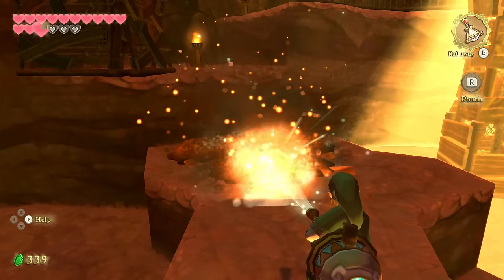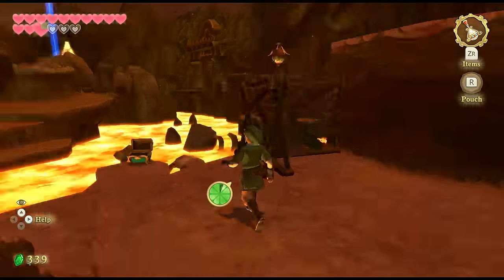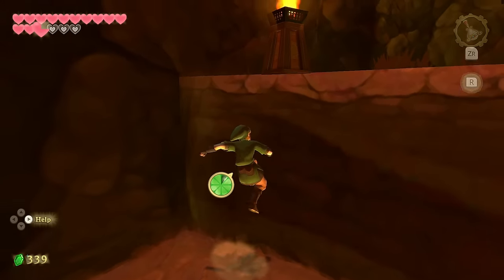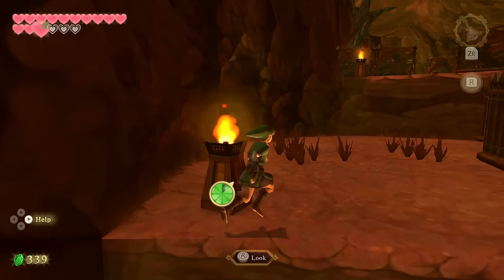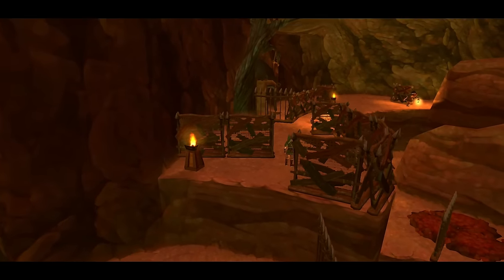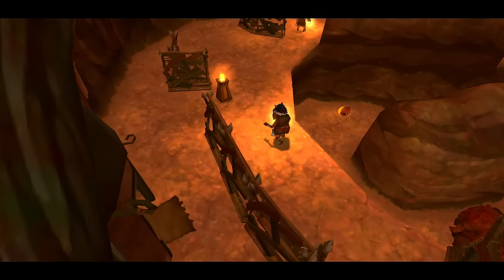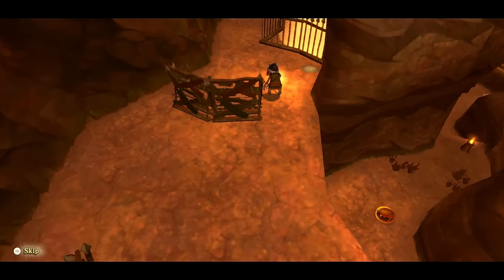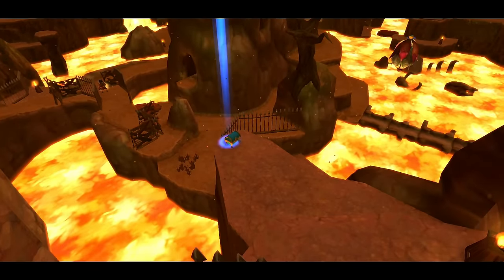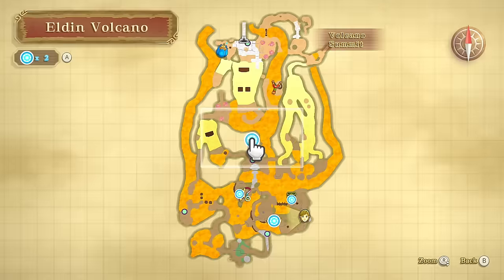Nice, we got the Gust Bellows — the vacuum. It marks spots that need the Gust Bellows. I assume they're bits of lava thrown out by the eruption because they weren't here before, but they were in the Fire Sanctuary at the summit. Just bits that Eldin has belched out at us to make our life difficult.